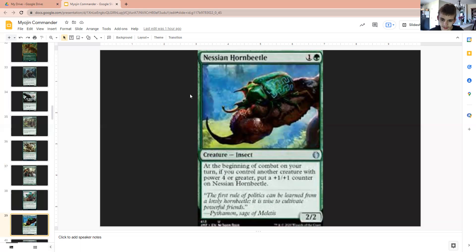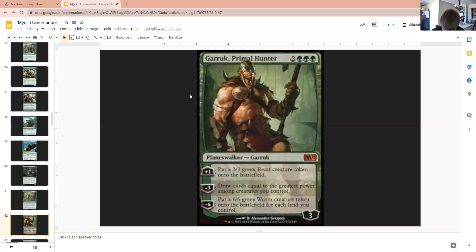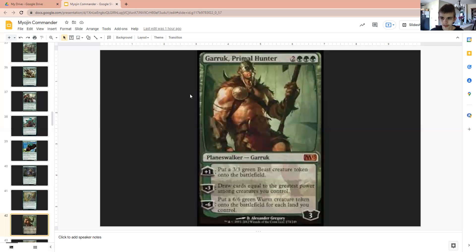Nissian Horned Beetle, because we're definitely going to have something with power four or greater on our board. Archive Troll is something that can save itself, so it's a pretty good creature. Iridescent Hornet to really make us an army in a hurry — go watch some of my MTG Arena content to find out just how good this thing can be. Just a single activation of Moijin of Towering Might alone, and by the end of the turn we get at least eight 1-1s, if not more, because we're most likely going to be putting more than eight +1/+1 counters on creatures we control, because we're green.